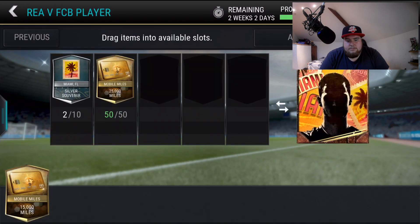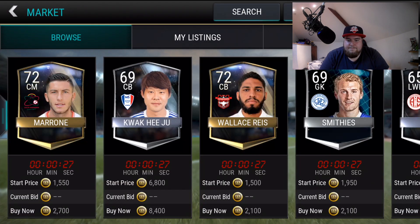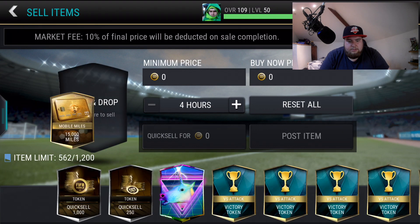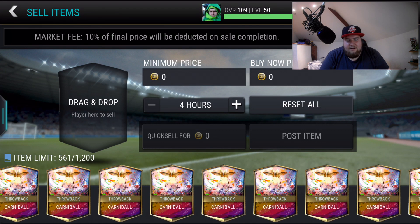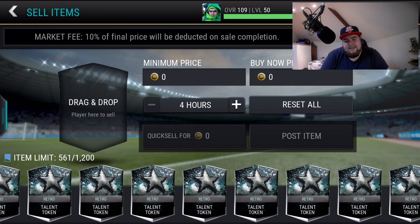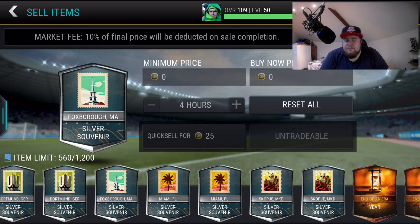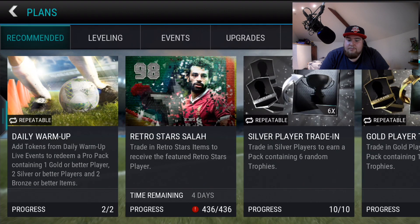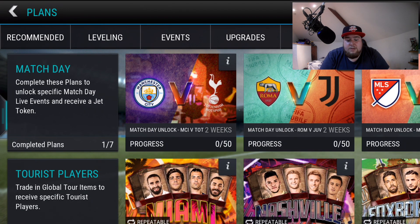Checking if the tokens are tradable — going to the market they're untradable as expected, but you can sweat the live event to earn them. Overall very pleased with this. It looks really good for all types of players whether you want to sweat the live event for coins or go for the specific players. Leave a like if you enjoyed it, subscribe if you're new, follow on Twitter at JoeBeanHD — see you later!